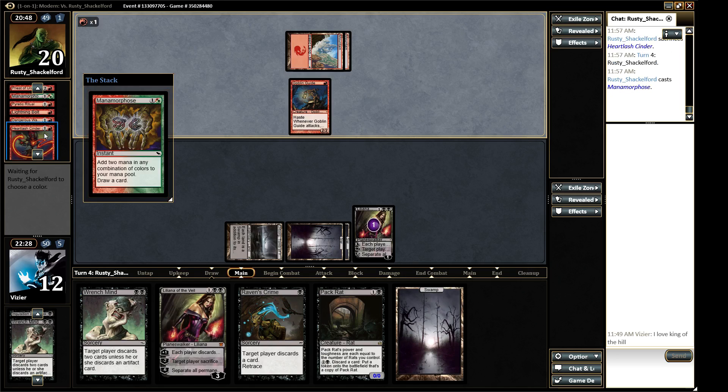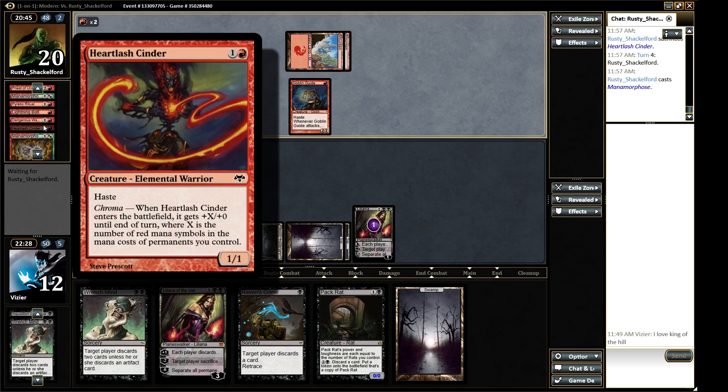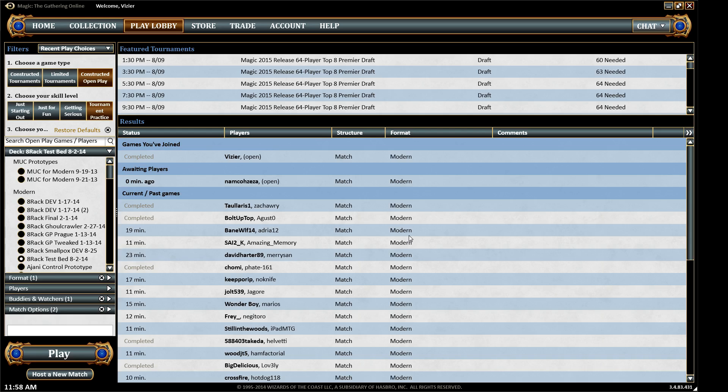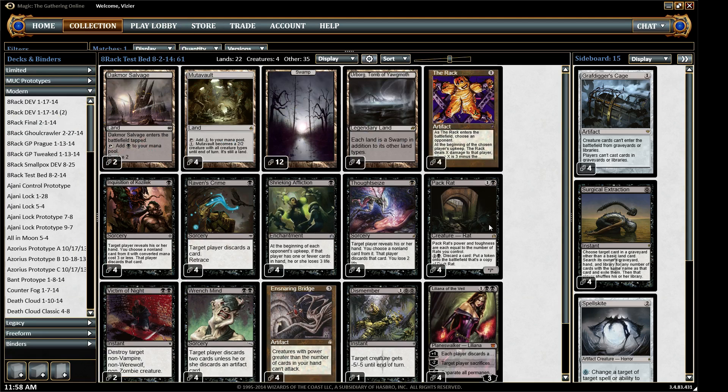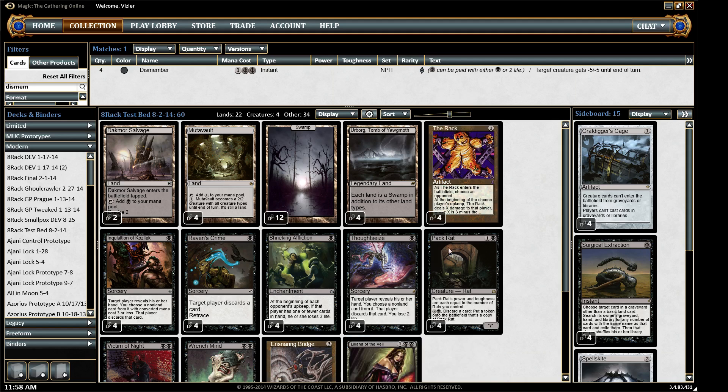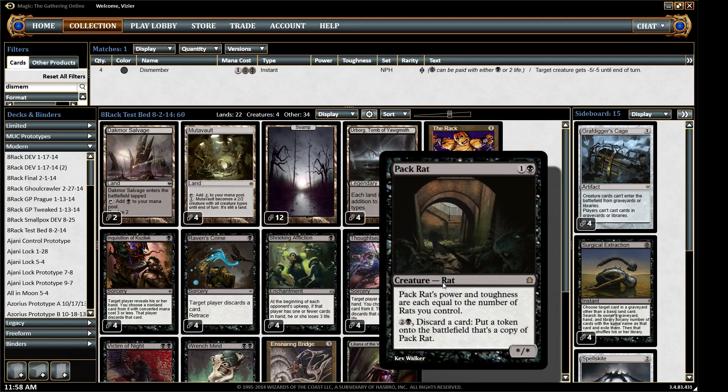It was a pretty janky version of Redburn, gotta admit. You can't really say much about that, but I've got to get rid of the card. This Dismember is not actually supposed to be in there. Two Victims of Night is probably good enough. I don't see myself going below four Pack Rats for an effect — it's extremely effective, it's just a fantastic plan B.